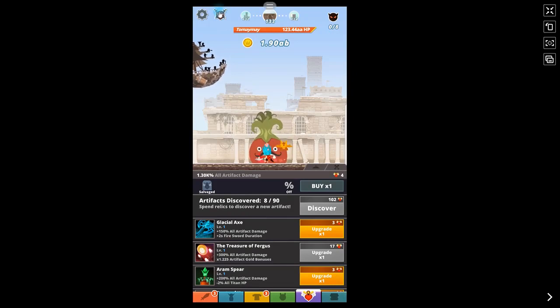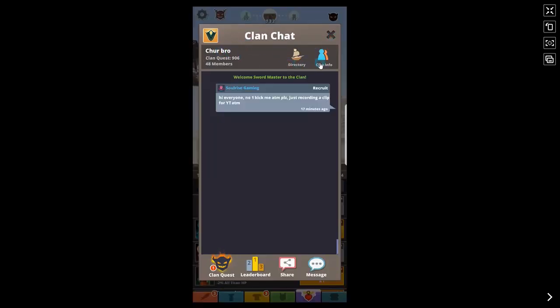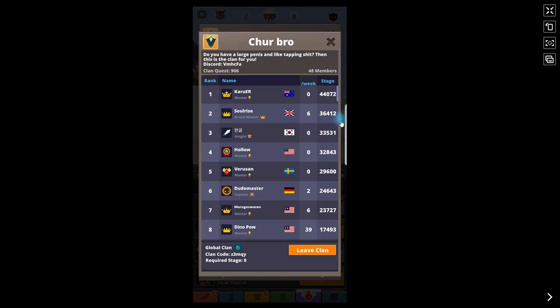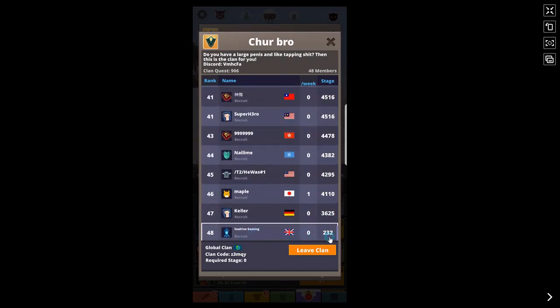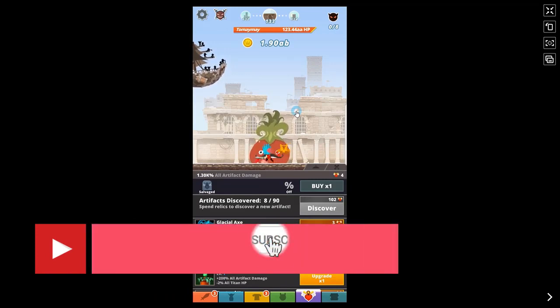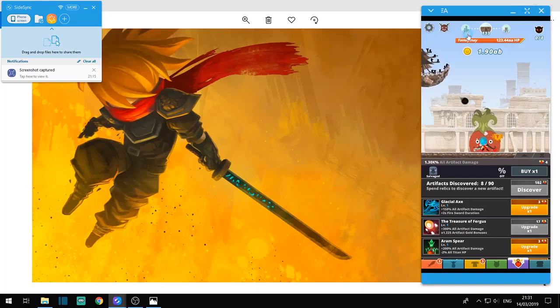There are two spaces left in my clan — I'm regularly kicking inactive people and keeping entry open at a lower stage for now. Normally my entry level is capped around four to six thousand stages, but I've let some lower-level players in recently to help them out. I'll leave the entry stage at zero for maybe a week, and non-active members will be kicked. If you want any tips or have topics for future videos, leave a comment. If this video helped you, please subscribe — thanks for watching and take care!